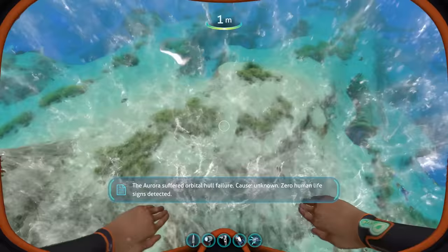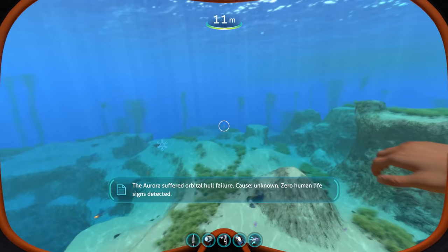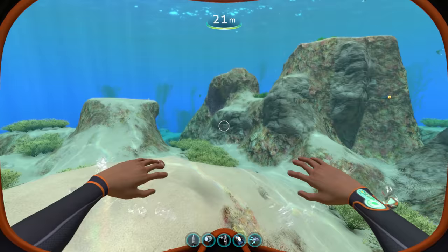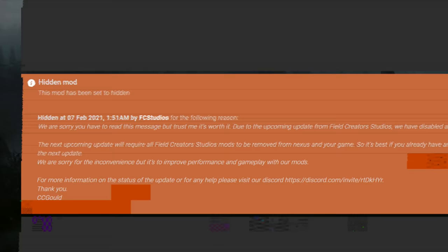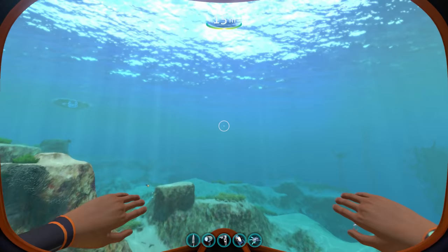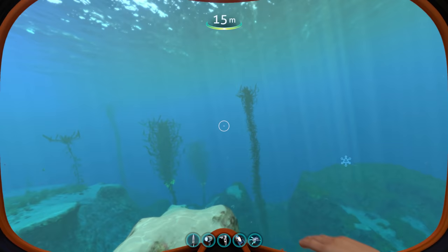Now some of you guys might remember from the original Nexus website, FCS Studios. This group of modders used to make utility mods for Subnautica which were frankly excellent. And then at one point the website did a bunch of policy changes and they pulled most of their mods, and you can't really find them there anymore. Well, I am extremely happy to announce that the full suite of their mods called Automation has been released, and today I am finally going to be checking it out.